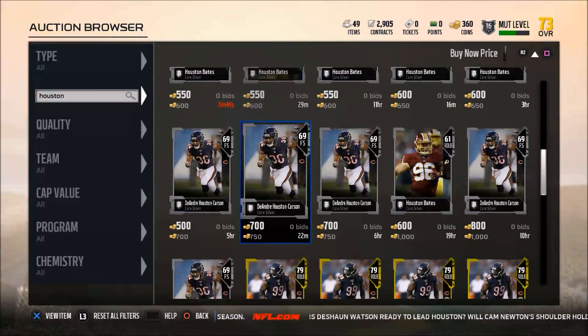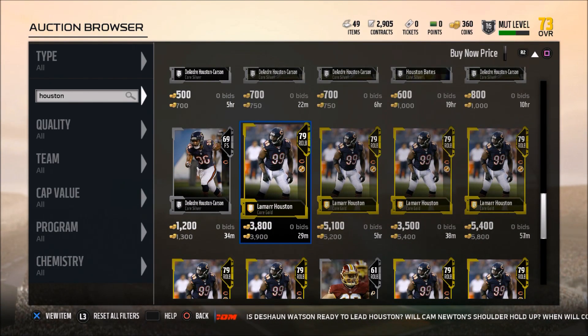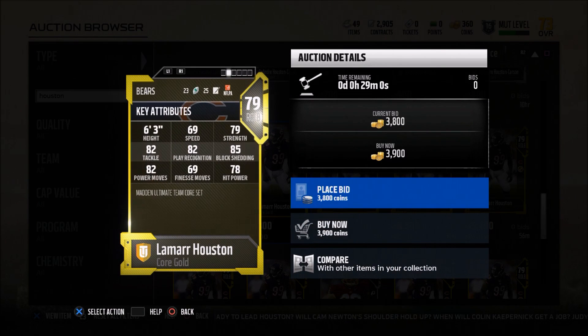So let's hop into this breakdown. I wanted to give you some budget players you could use to start your team. This guy is actually a linebacker, but I put him at defensive end. His name is Lamar Houston — he used to play for the Oakland Raiders, now he's on the Bears.